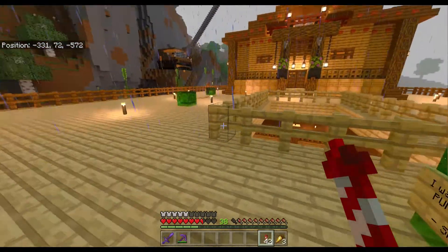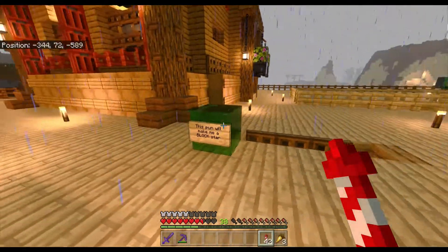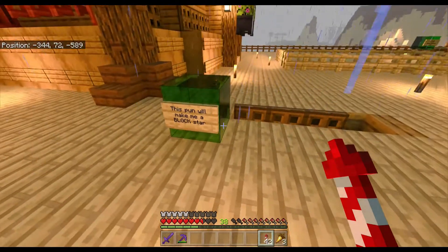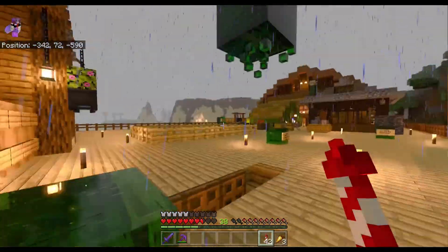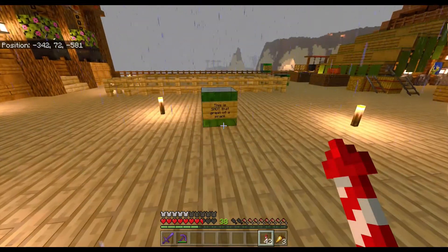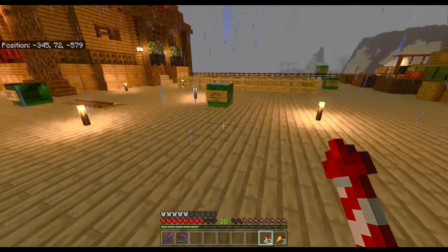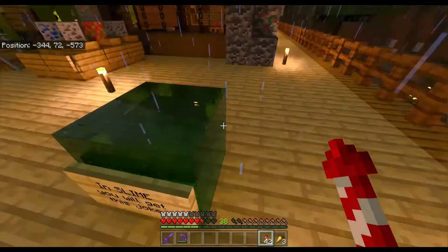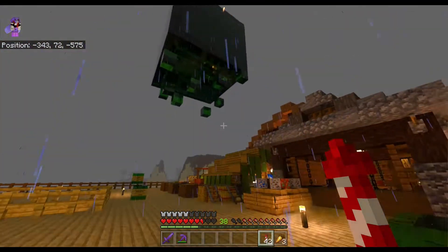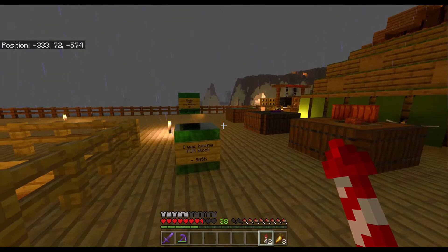I think I know who this is. 'This pun will make me a block star' — oh, like Rockstar, I get it. This is not that great of a prank. 'In slime you will get this joke.' Oh my god, he has hit me with a couple of these now. I was having a pun block.